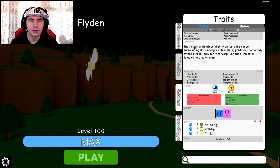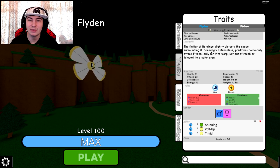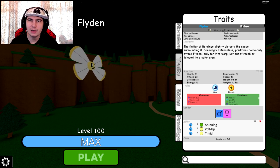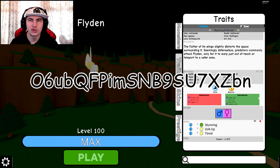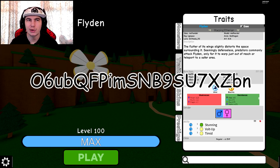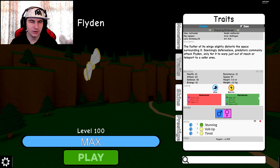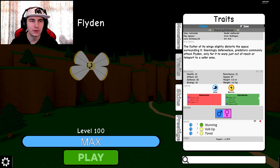Let's have a quick read of these: 'The flutter of its wings slightly distorts the space around it. Seemingly defenseless, predators commonly attack Flyden only for it to warp just out of reach or teleport to a safe area.' So it feels like it has kind of a Rotom vibe, where it's kind of a glitch, and we also found it in a machine. So I wonder if it's a moth that just got stuck in something because of bright lights, and then it got the electric type.